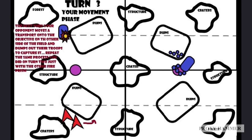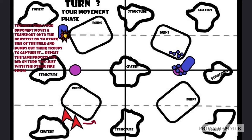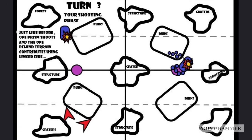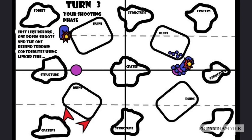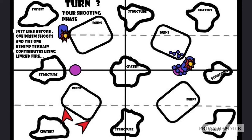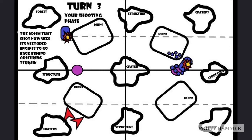Instead, we move the other Fire Prism outside of the ruins to get line of sight on the vehicle on the right-hand side of the board - those blue rectangles represent your opponent's forces. That Fire Prism now has direct line of sight to the enemy vehicle. Just like before, the other Fire Prism shoots while the one that shot last turn contributes using the Linked Fire stratagem - four shots, Strength 14, AP minus 5. That tank is going to go down hard. Unless it's something like a Land Raider, in which case you might need Command Rerolls or Strands of Fate dice.